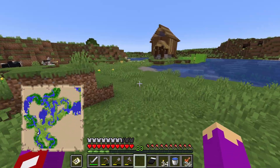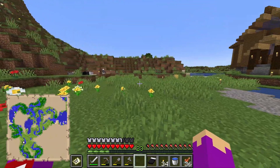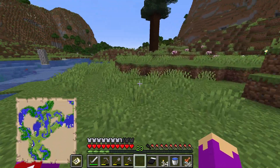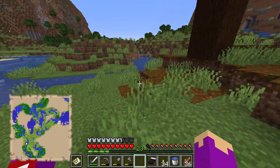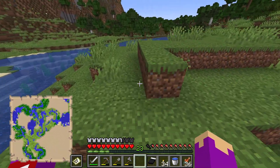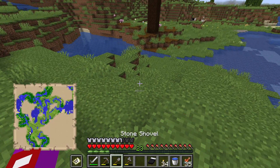Let's pick a spot for the cow crusher — we want it to be kind of visible in the distance. Maybe we build it over here. We want it close but not too close. Yeah, this is a good spot right here in this little mountain step. Step one: terraform.